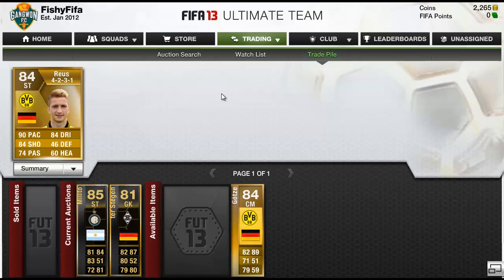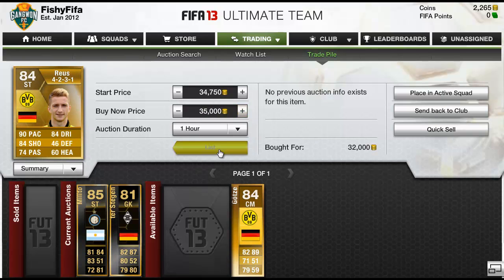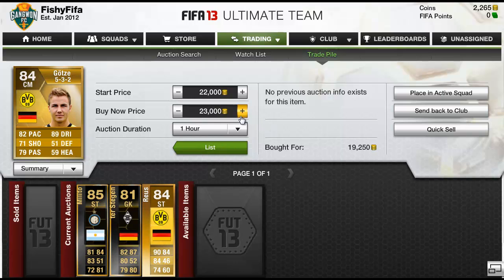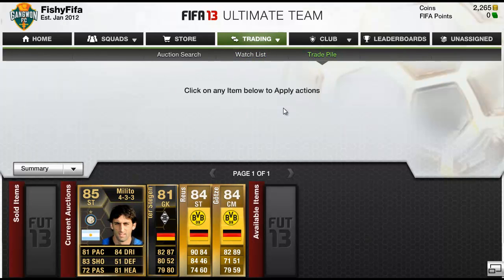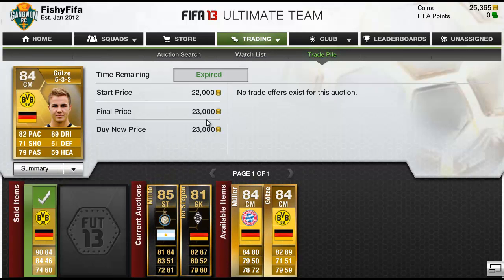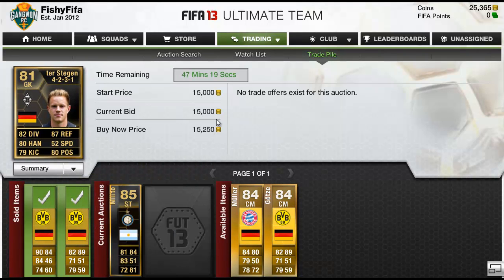Now we're moving on to a new method. A big problem previously in the game was that if you searched Marko Royce — whose default position is centre forward — and tried to find him in a striker position, none would come up. But now they've fixed that, so I was trying to get some good buy-it-nows. In the first 10 minutes Marko Royce sold for £35,000 making about £1,000 coins profit, and Gotser for £23,000 making about a £3,000 profit.